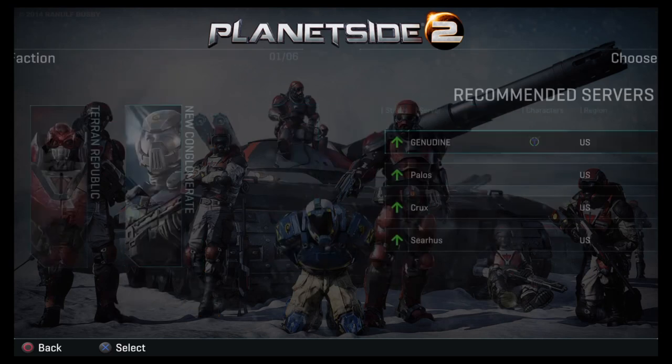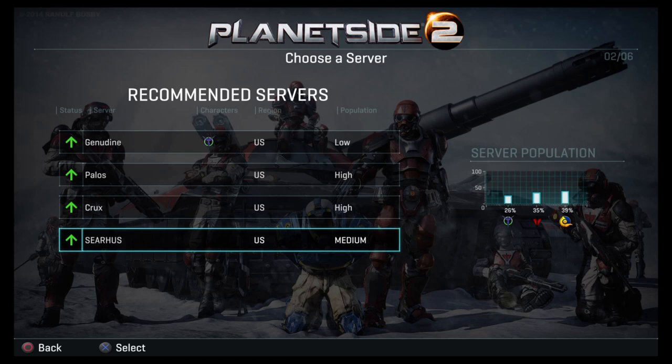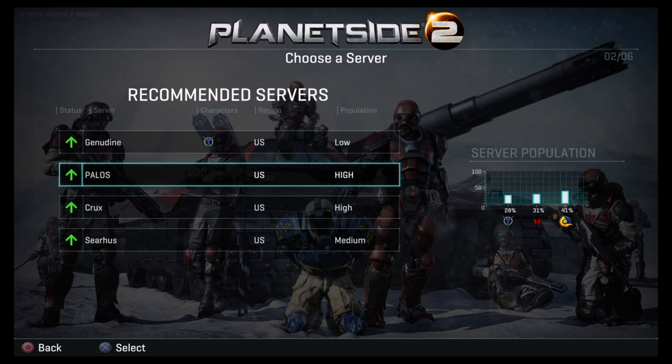Let's go ahead and pick Terran Republic. As you can see, there are different servers, and this is really important because you have to be on the same server to play with anyone. So if you pick Terran Republic and your friend also picks Terran Republic, if you guys aren't on the same server, you'll never be able to play together. Your character is bound by specific servers. If a server is maxed out, you won't be able to play and you'll have to wait.